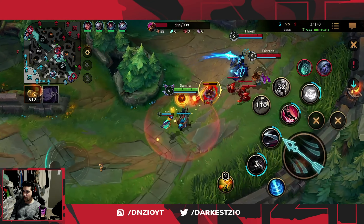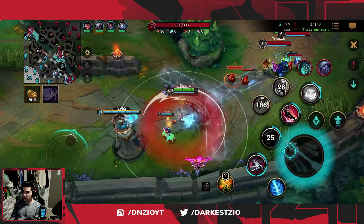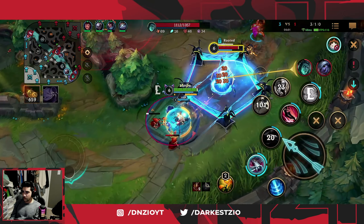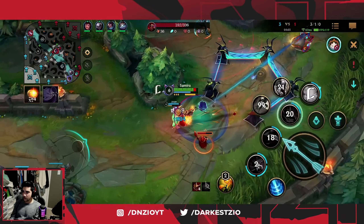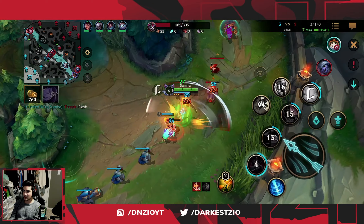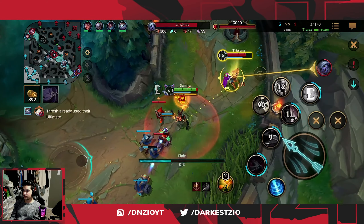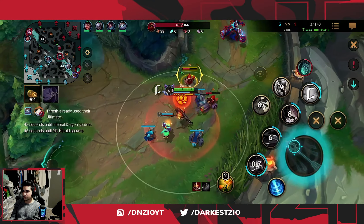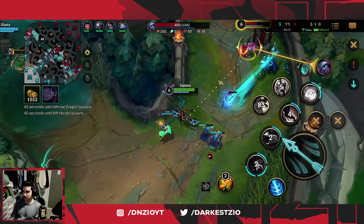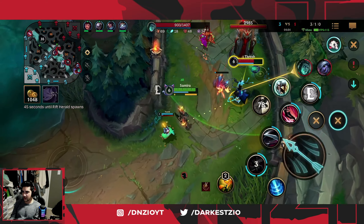Walking back into lane I'm looking to go aggressive on Thresh because Tristana isn't here yet, and this was great damage. Tristana was smart with the bomb, not placing it too fast on me, but I did very good damage on Thresh. Our teammates are pinging that people are coming. Tristana goes in — I hit her with Exhaust. I see Kane so I go onto Tristana, then go onto Thresh.